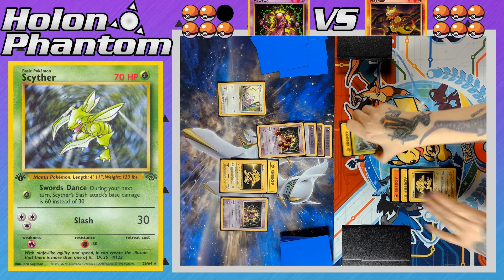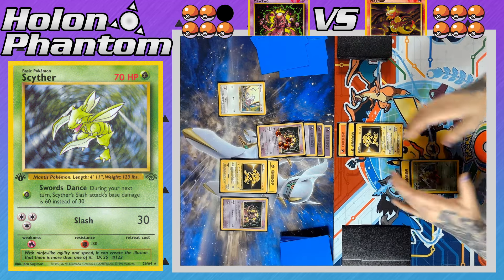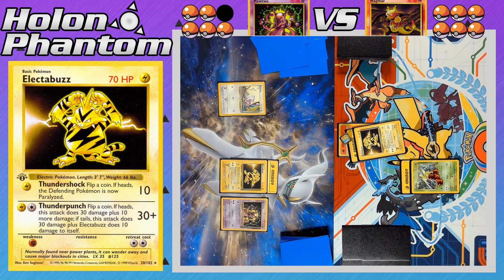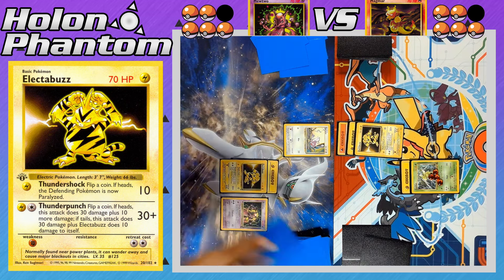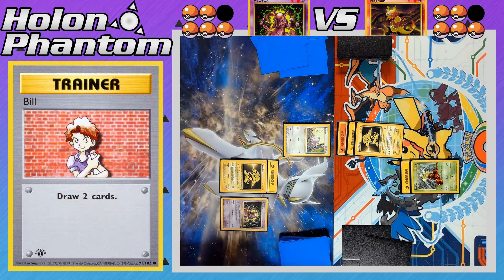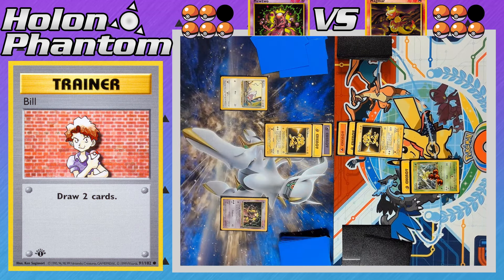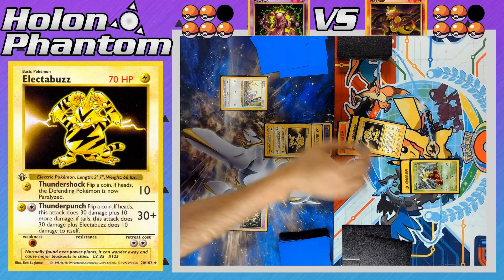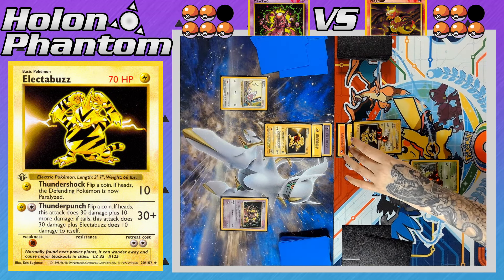A Fire Energy comes down to the Magmar side's Electabuzz, fully powering it up, and it jumps into the active spot to take the KO against Mewtwo with Thunder Punch — the coin flip is heads, so no recoil damage. Both players have taken one prize apiece. Rattata comes into the active spot, acting as a pivot thanks to its free retreat cost. The player activates Bill to draw two cards, a Psychic Energy fully powers up Electabuzz, and it's Electabuzz versus Electabuzz. Thunder Punch is declared and it's tails — Electabuzz hits itself for 10 recoil and hits the opposing Electabuzz for 30 damage.